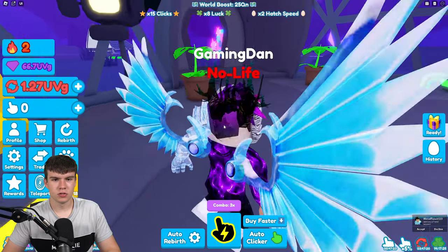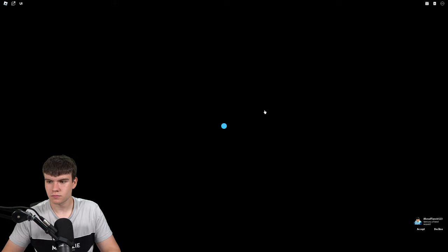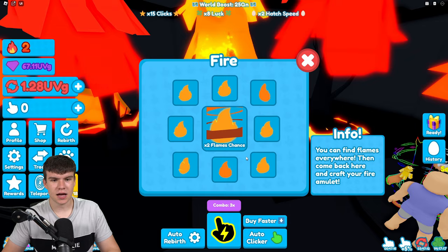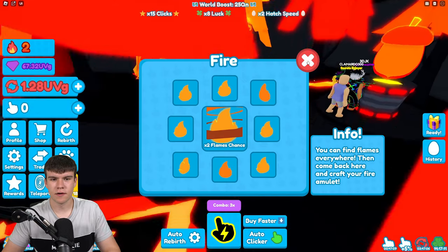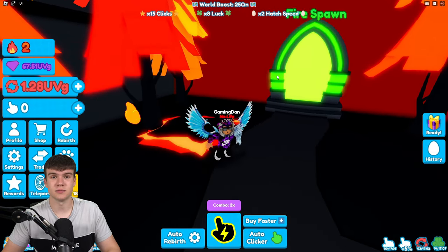Now, once you have all of those, we can teleport back to the burning forest. Here we go — back to the burning forest. Go to the fire amulet and click on craft. This amulet will give you double flames chance. I've still got no idea how we get flames — let me know! But that's pretty much how you can craft the fire amulet inside of the game. That's going to be it for this video, so like and subscribe for more.